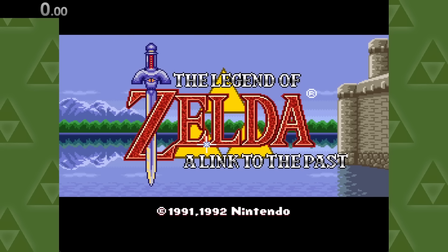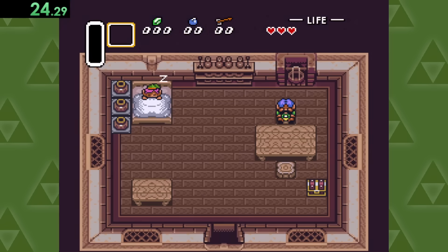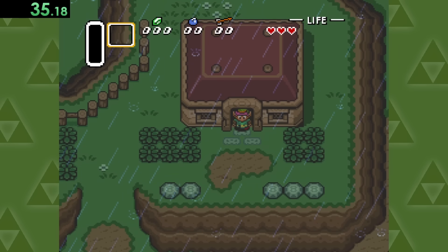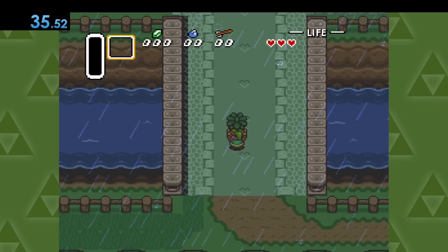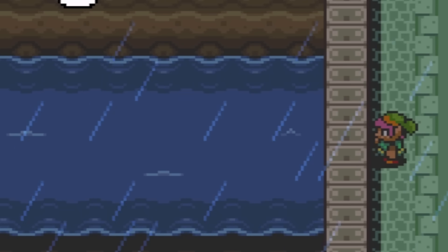And now for A Link to the Past — I'm gonna be honest, I did not read this intro text, but I'm gonna guess it said something like, Mr. Mustachio's heading out to the local pool, so we should definitely go join him. Well, I guess this is good enough too. Also, fun fact: did you know that throwing a bush in this water makes a fish leap out of it? Well, now you know.